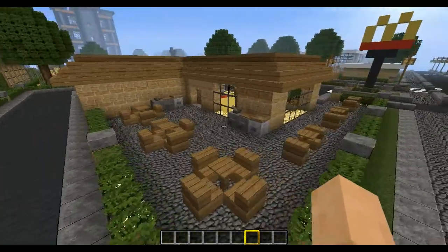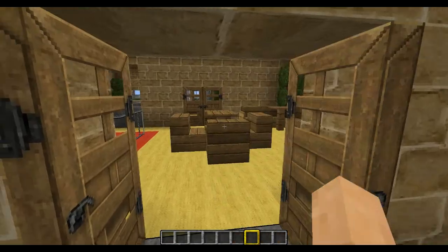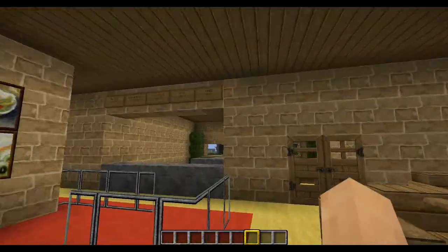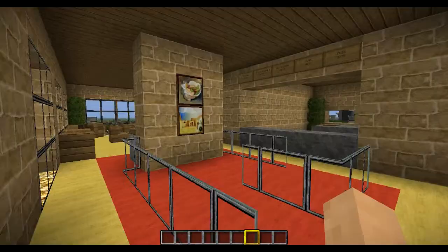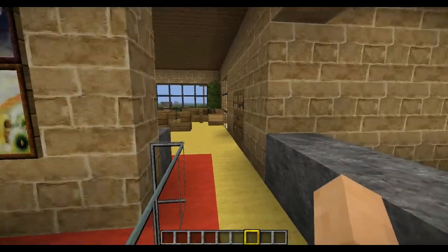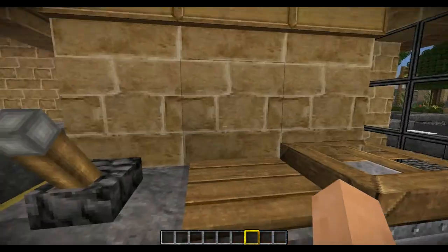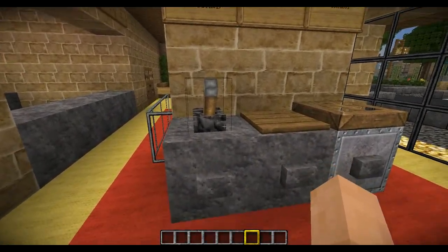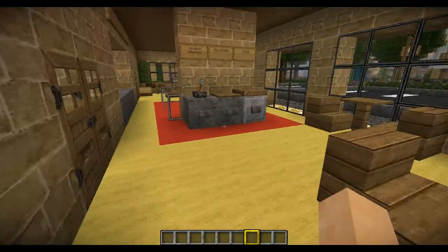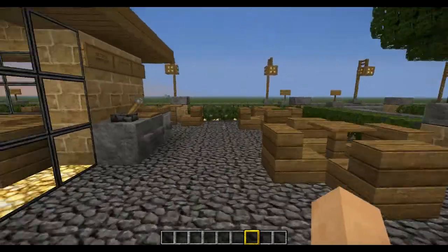Now I'll show you guys the inside. So if we come around here and come in, got some seating area, got a place where you can wait while you order your food. Another little menu, here's where you can order your food, and then here's a trash can. Here's where you put your trays, and then here's a little ketchup thing. More seating area. And then also you can head outside, and there's some outside seating area.